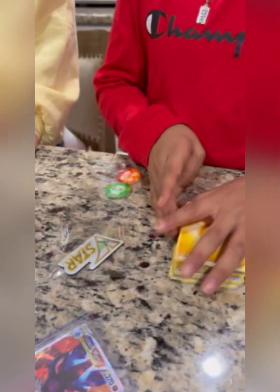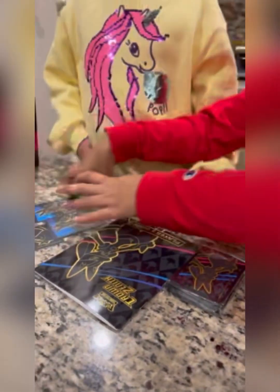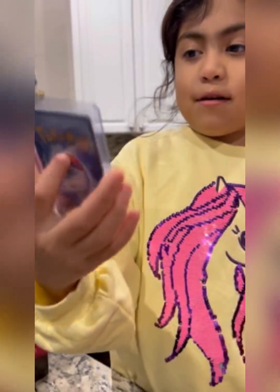Some basic energies. We got some nice V-Star pins, some energies, some V-Star pins, some sleeves, some of these, and your code card. And we also have Lucario V-Star, Lucario V-Star.